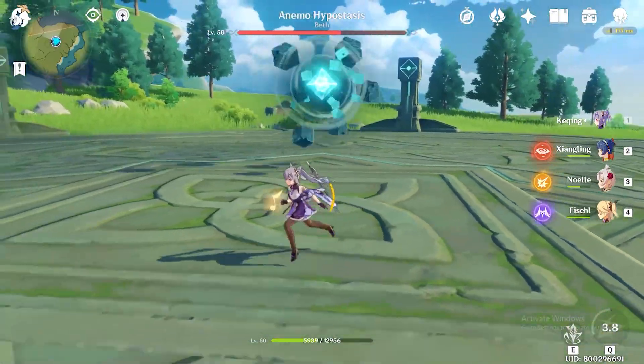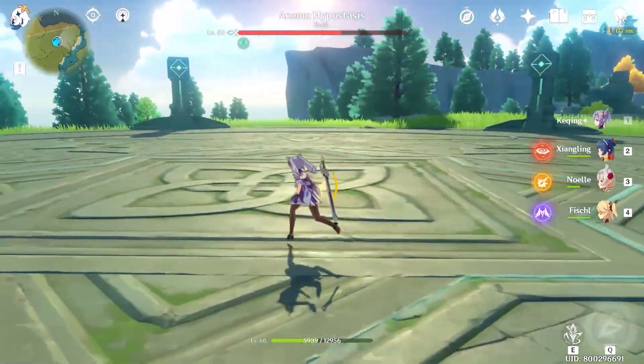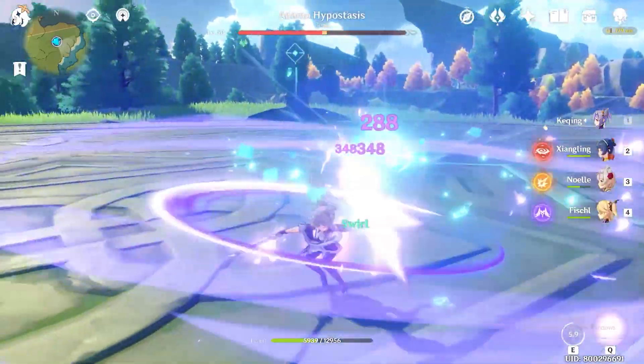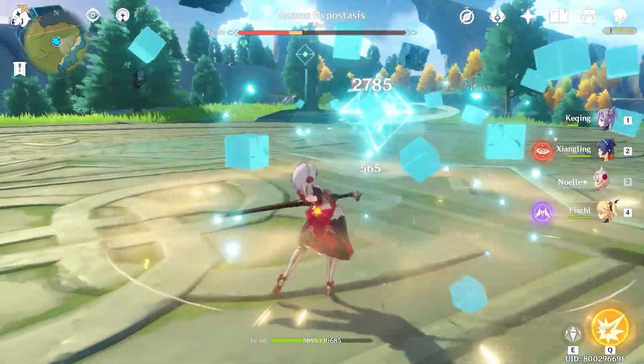Anyway, there are three core stats for each character, and the formulas for these stats are fixed and are pretty easy to understand, but it was tricky to decode since Genshin loves decimals and they love to round numbers off. I'm not a math genius and I can't remember how I passed calculus, but let's start with these formulas.